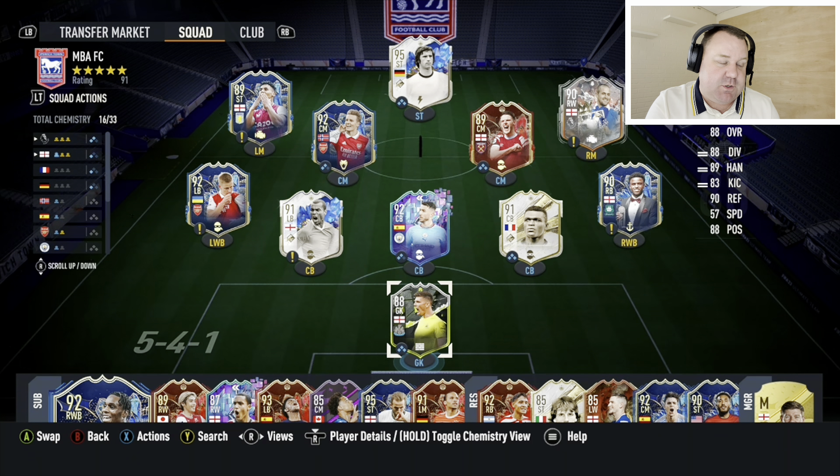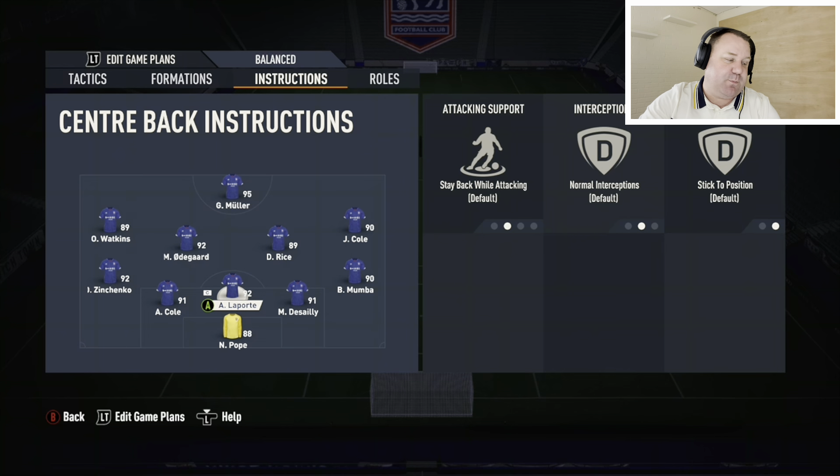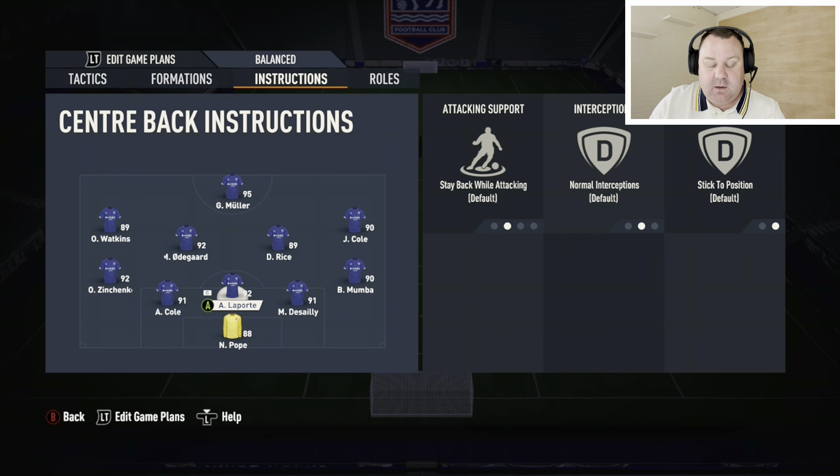Next on the list is the 4-3-2-1, very similar to the 4-3-1-2 and very popular this year. It's the kind of formation where you're looking to overpower your opponent, put your foot on their throat, really put them under pressure. It allows you to attack very quickly and very centrally. Again, you've got those three central midfielders — use that as an advantage.